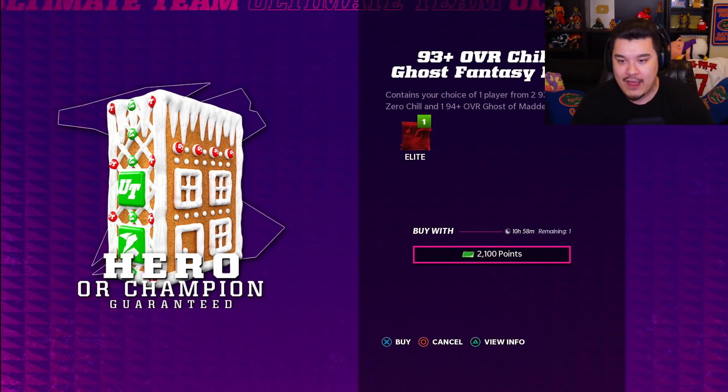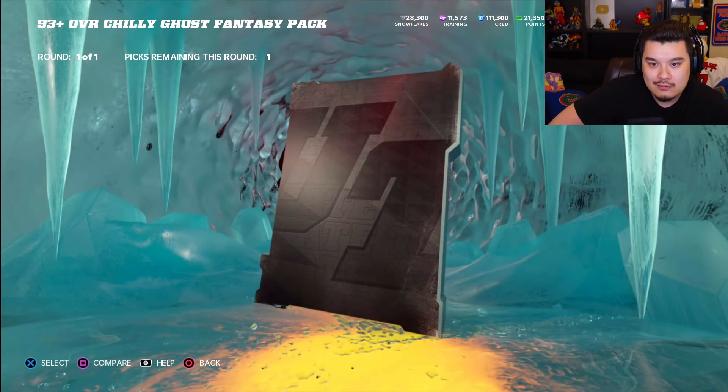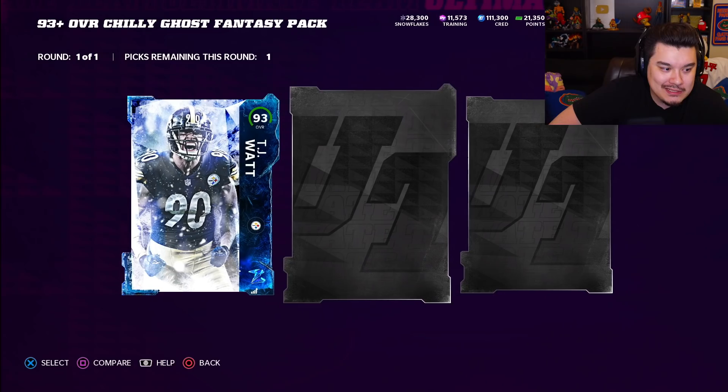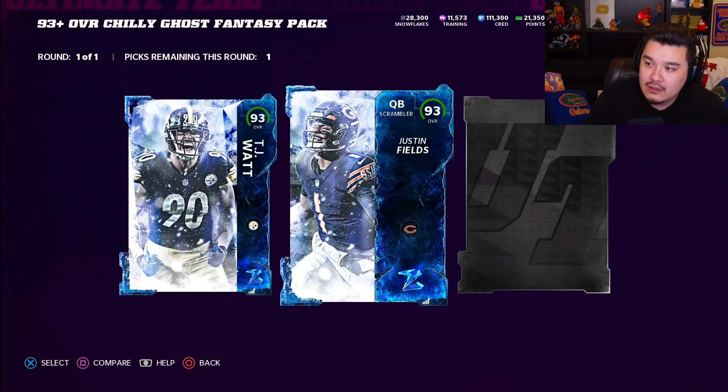Let's try this ghost fantasy pack out. It contains your choice of one player from two 93+ overall zero chill players and one 94+ overall ghost of Madden player — so three cards with the guaranteed ghost card here. Let's just see what we get. Hopefully we get something good. One of the ghost of Madden pass cards is pretty much what we're looking for. Come on, something good. TJ Watt, 93 overall — okay, that's our first choice. I don't like it. Second choice should be another zero chill card — Justin Fields. Okay, solid card. I already did a gameplay on him along with pretty much every other card that came out, so check it out if you haven't seen it.